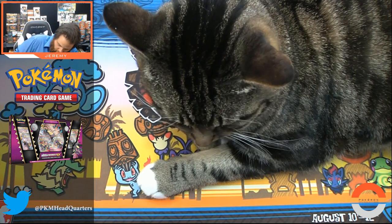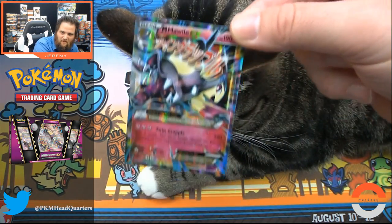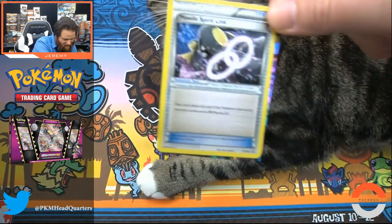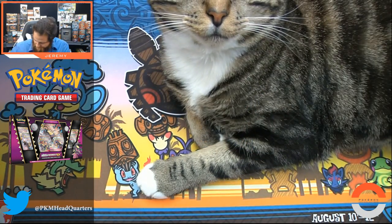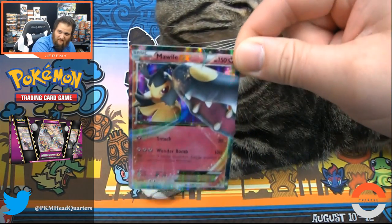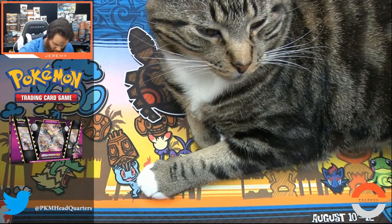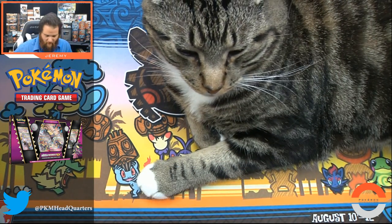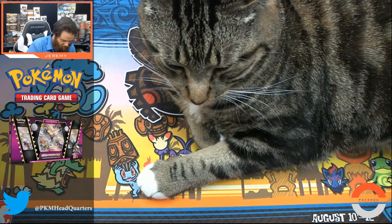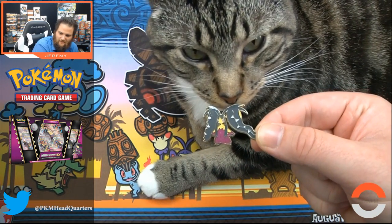We've got the spirit link card here. It's kind of funny but you know even though I collect these I like to get the little guy. And then we have the spirit link card. We have another EX - both the mega and the standard EX. We also have our little pin - I love these pins but I always lose them.